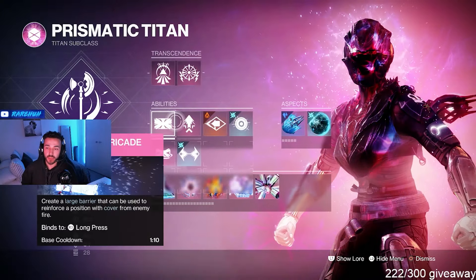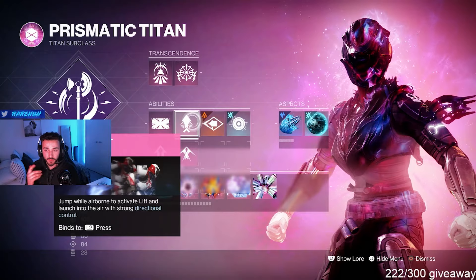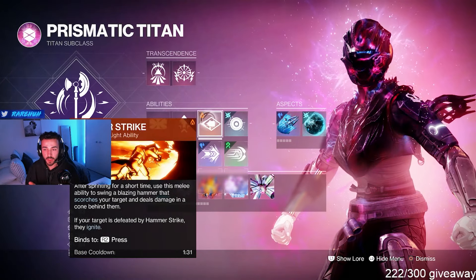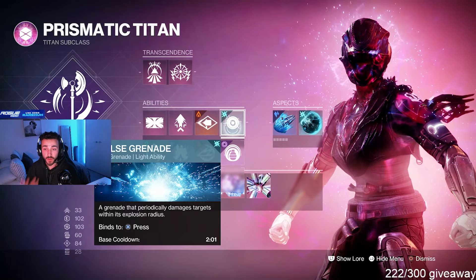What I'm using here is the Taran Barricade — a must in my opinion. I've got Strafe Lift for mobility for my Titan. I used Hammer Strike to get around the map quicker, and then I use Pulse Nades for my Grenade.